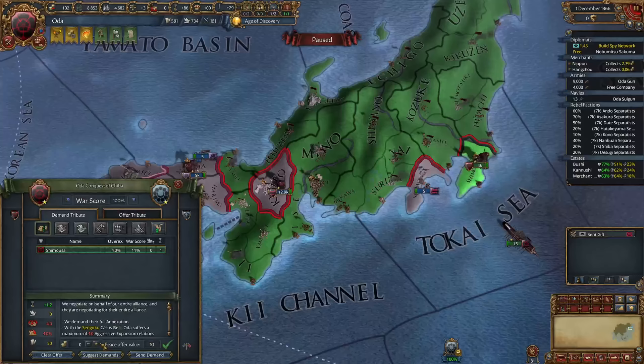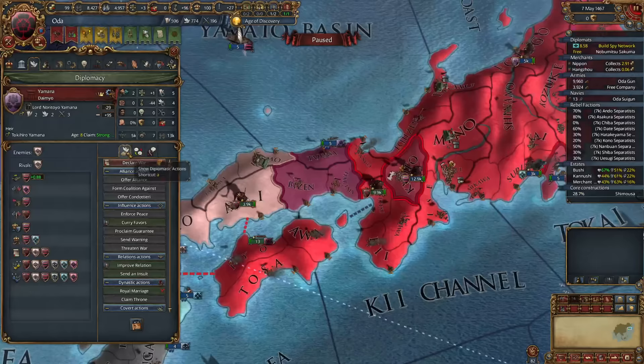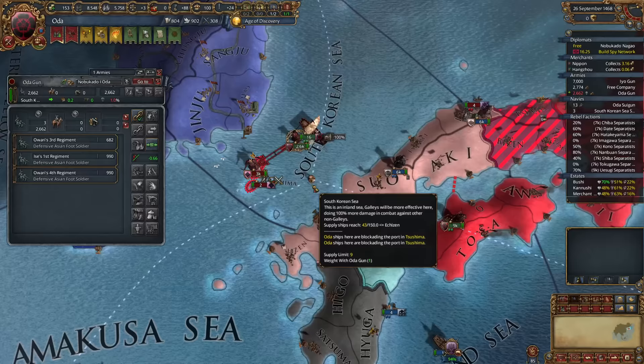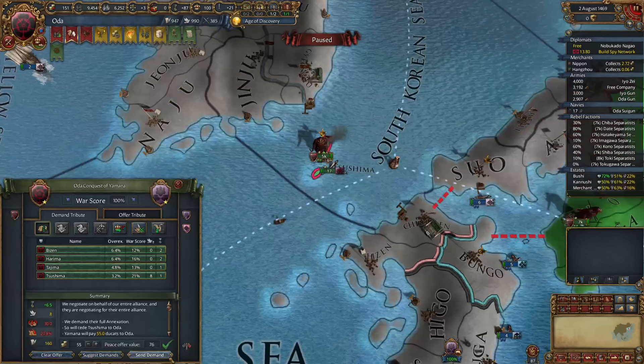We still have a ton of diplo points, so it's time to push for Renaissance. The plan is to rival Korea and Ming to avoid spreading it to them directly. Chiba is now on the menu — we can focus on the south, then Ashikaga, and finally Ainu to the north. Yamana is allied to Seoul, but we fortunately captured some transports. Looks like the Ming Emperor was captured by Oirat — you don't see that too often from the AI. Full annexation for both, and we're down to 3 daimyos left.